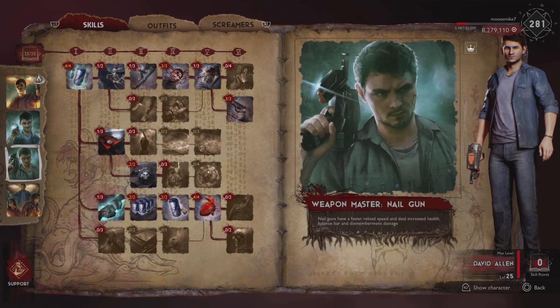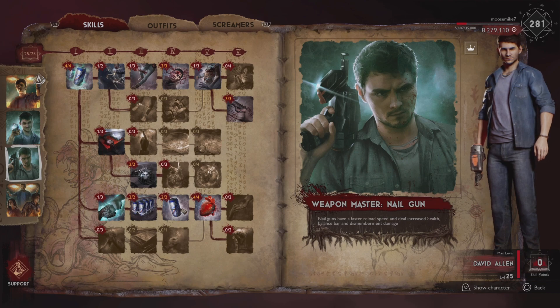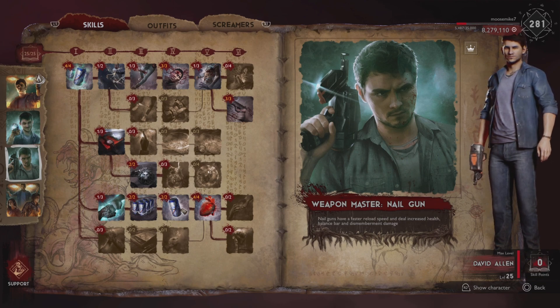Coming down here, we have Nailgun Mastery. Not much to say about that — David is a support, so nothing massive with range there. But the Nailgun, in my opinion, is a really good weapon — great for headshots. If I'm looking for any weapon with David, it is definitely the Nailgun, first things first.